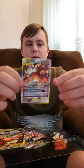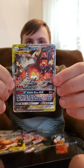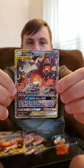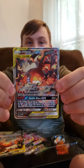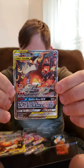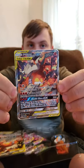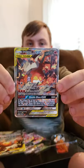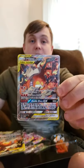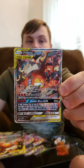Here we have the promotional card of the Reshiram and Charizard GX. In the Japanese set, this was actually part of the original set — it wasn't the promotional card. So it's pretty interesting that we got it as a promotional card in the U.S., but really nice artwork and really playable too, because all of the moveset is still the same for the card.